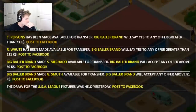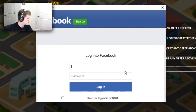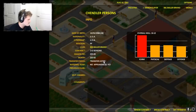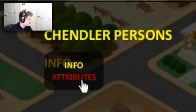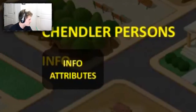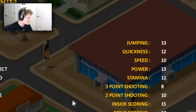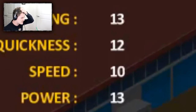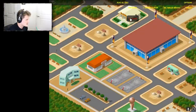See Persons has been made available for transfer. Big Baller Brand — we'll say yes to any offer greater than $73,000. Post to Facebook? Why would I post this to Facebook? Let's look at Chandler Persons — is that supposed to be Chandler Parsons? Let's look at his attributes. He's got 13 jumping. Jesus Christ, this guy sucks.